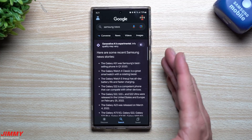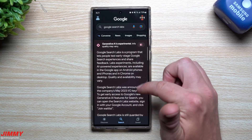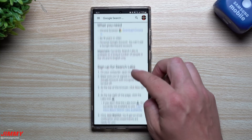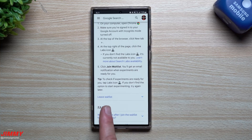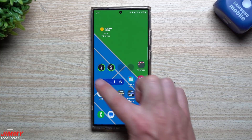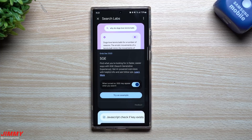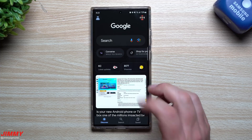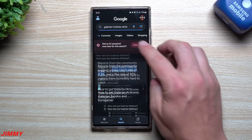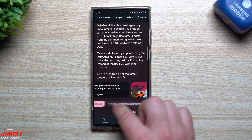Basically it's an AI overview right before the top stories, which is right before everything else. To sign up, search Google Search Labs in your Google search bar — it'll tell you how to join the wait list. Sign up for Search Labs on your computer; I can also put the link below in the description. Just hit Join Wait List. It's Google's Search Generative Experience using AI-powered overviews before everything else pops up.